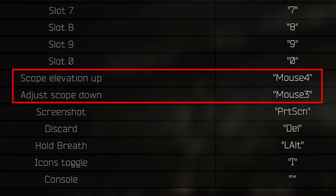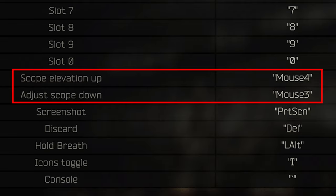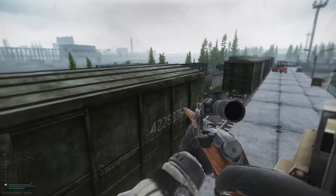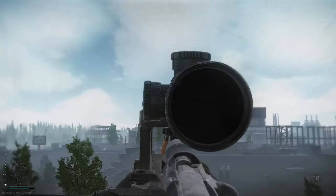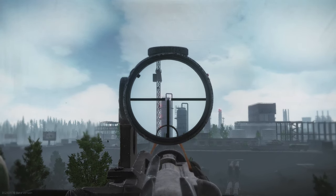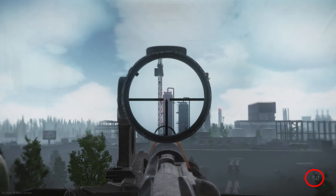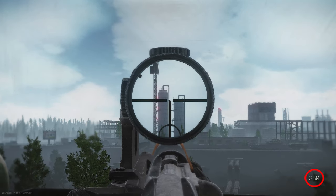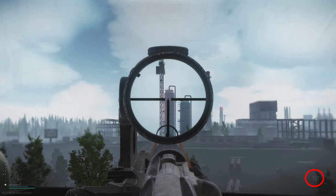The last thing I recommend changing is the scoping buttons. Instead of page up and page down, if you have a mouse with mouse 3 and mouse 4 buttons, I highly recommend putting the zeroing on those buttons. That way, whenever you're scoped down, you can easily zero your scope without having to move your entire hand across the keyboard. I find myself needing to do this very often, so it's very inconvenient in time-sensitive moments — like spotting an enemy at distance or needing to re-zero quickly at close range. I found this to be a lot more effective.